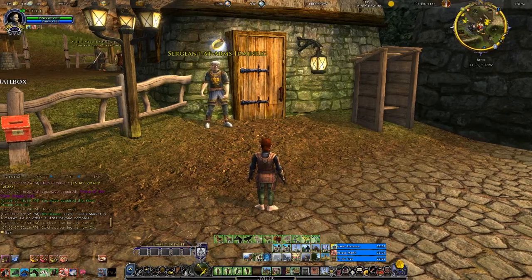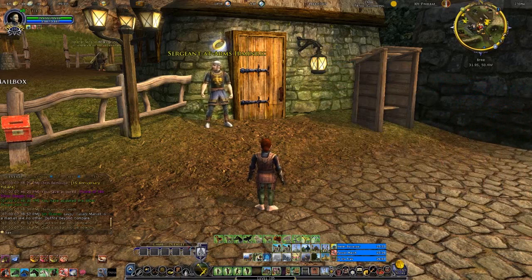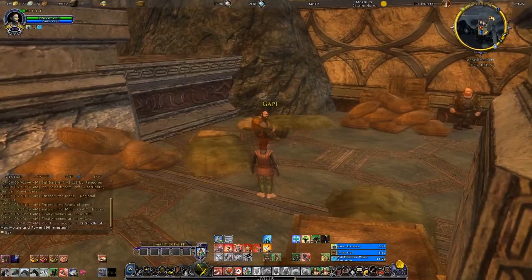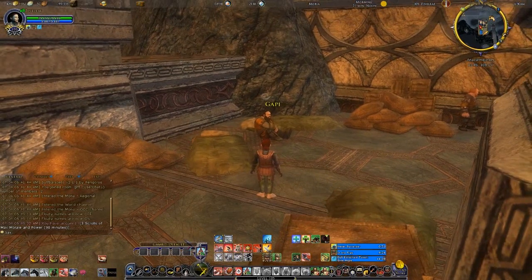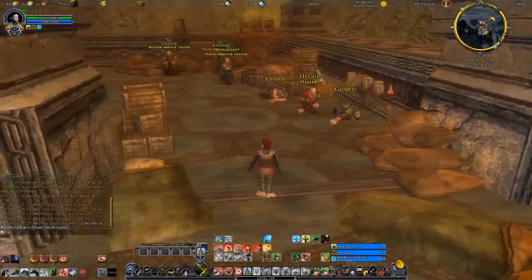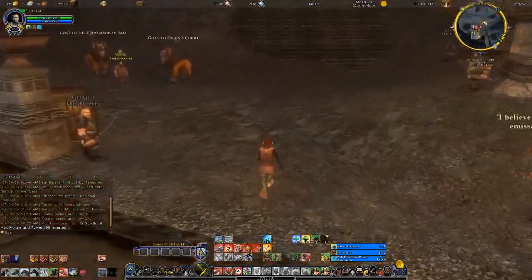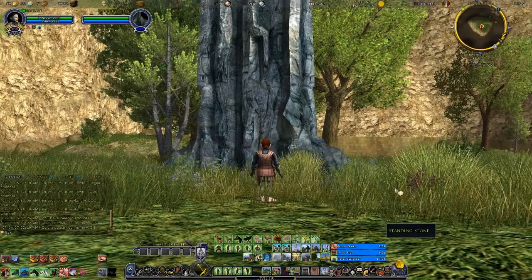Here is Sergeant-at-Arms Erminric, who looks fairly alert and is looking around — so that would be the 'look around' emote. That just leaves Gappy, who is in Moria — in the main base over in the Flaming Deeps. He is taking a nice sit-down, so the emote intended here is 'sit.' That answers our five questions on what each character is doing, and we can head back to the standing stone.